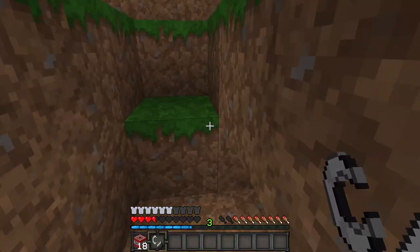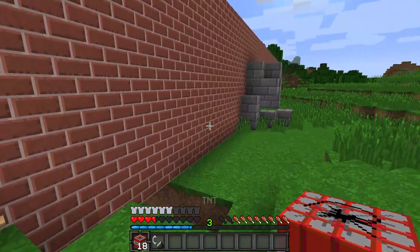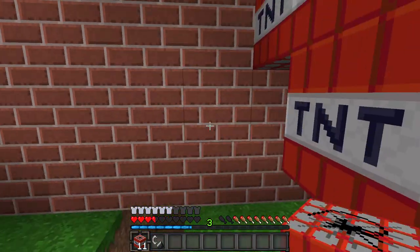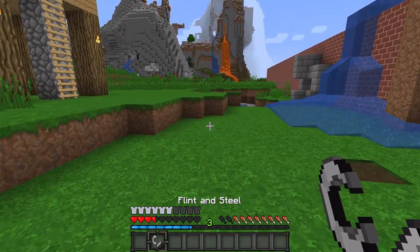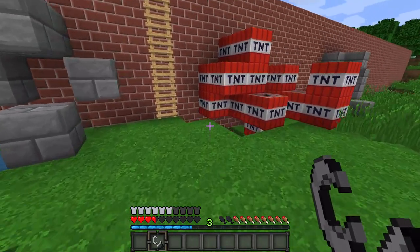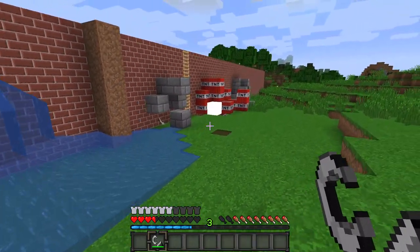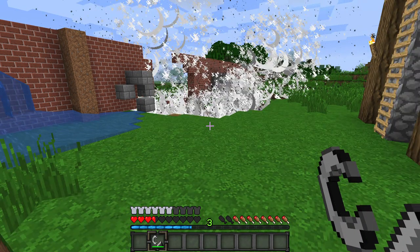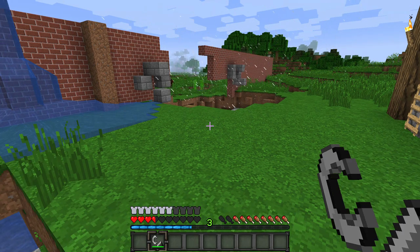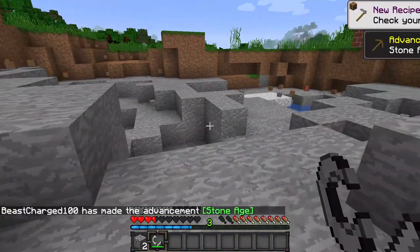Just get yourself some explosive TNT. We're gonna place it here because this stuff is totally easy to get a hold of. I'm going to make sure to stay as far back as possible since I could die. Let's light the TNT and blow up Trump's wall. Boom — look at that, we have destroyed the wall and made our way into America successfully!